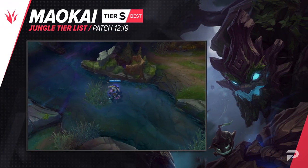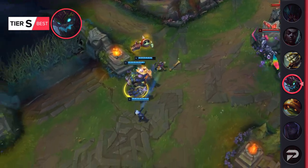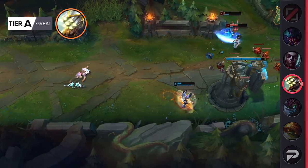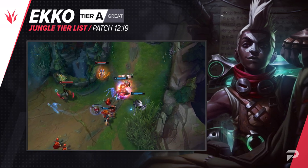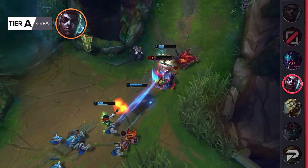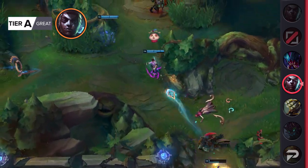We weren't sure Malzahar would be great in the jungle even after his last round of buffs, so we kept him in the B tier. Turns out we definitely underestimated him — he's doing well across all ranks and has even shown up on the world stage. We'll be moving him up to S tier. With sizable nerfs, we're moving Master Yi down to A tier. He's still a viable scaling option but definitely not the mindless auto-win champion he currently is past 20 minutes. Ekko's win rate hasn't been fantastic lately but around 50% is healthy for assassins — we think he'll land in A tier. Rek'Sai moves all the way down to C tier; she's been dominant in high elo but gets progressively worse the lower you go.